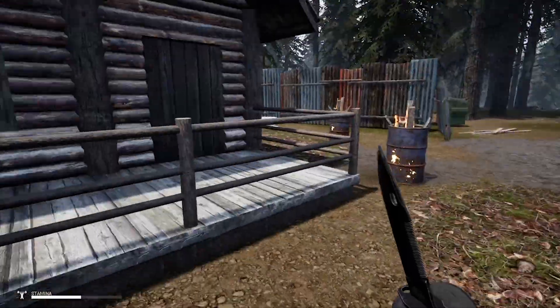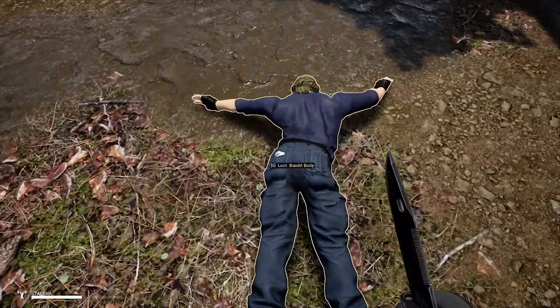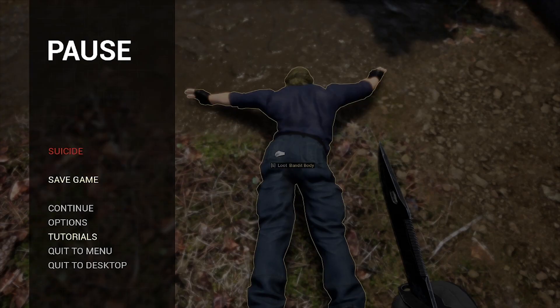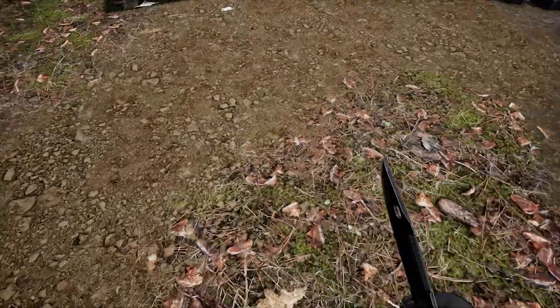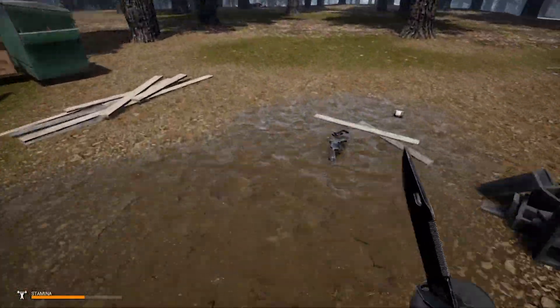We're gonna grab him — yoink! There we go guys, we just took out the entire bandit camp! That's how easy it is. And what is that? Looks like a damaged rifle weapon part or crafting material. That is exactly how you do it.